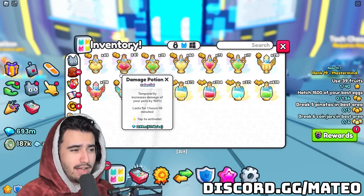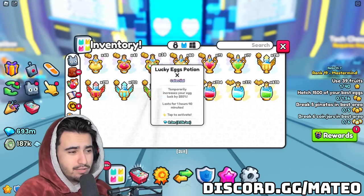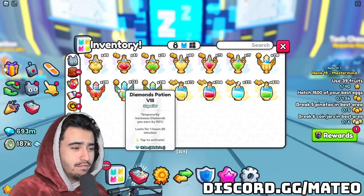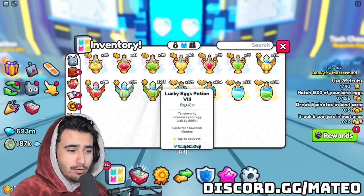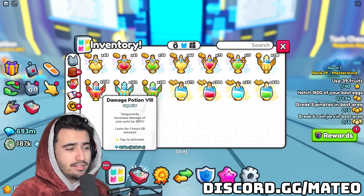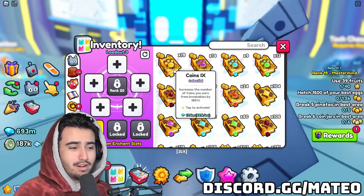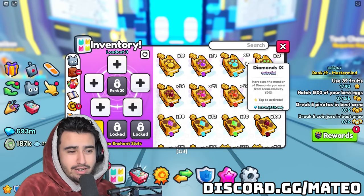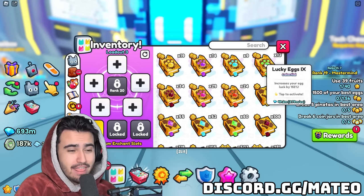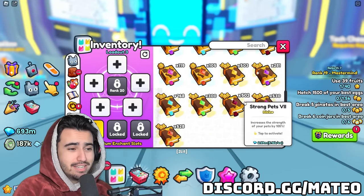Moving on to potions — we got a bunch of tier 10 potions worth a decent amount, including 8 million in lucky egg tier 10 potions. Over 11 million of tier 8 potions, and the tier 8 egg potions are worth a ton — so the potions actually added up quite a bit. For enchants, we got quite a few of the highest tier enchants currently available, which are tier 9s: 17 million of coin 9 enchantment books, 8 million of crit 9, 8 million of diamond 9, and 49 million diamonds worth of lucky egg 9 books. I'm actually thinking we might be able to break even considering how much all these enchants add up.